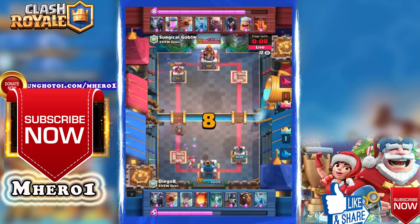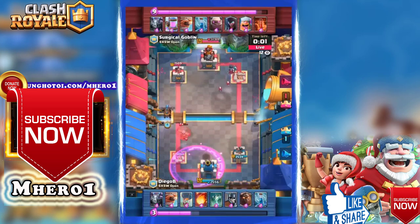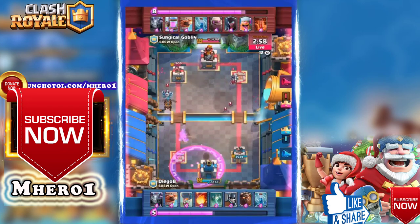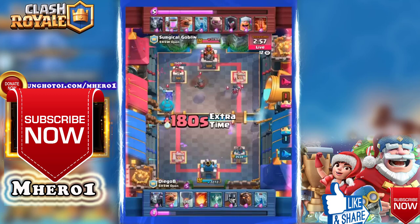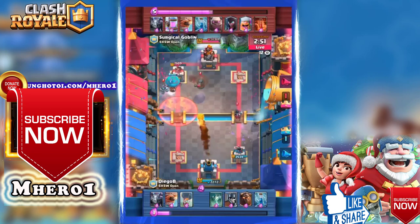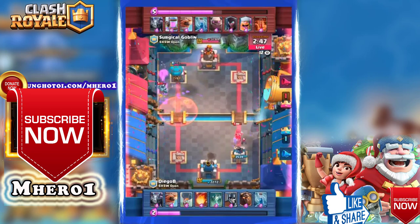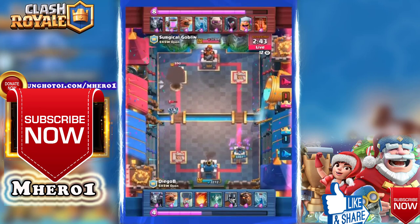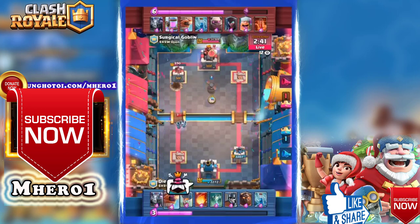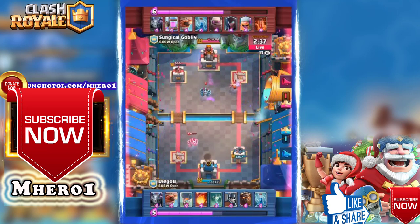Diego B cries the tears of defeat as the left side is destroyed. Still, Diego B is in a good position — Surgical Goblin's tower is already down to 1509. Can he recoup and counter? There's a lava hound on the left hand side, mega minion starting to destroy it. Here go the fire pups — the balloon connects onto the tower — no! It was so close. When the lava hound exploded, the pups pushed the balloon back just enough. Really close call there.